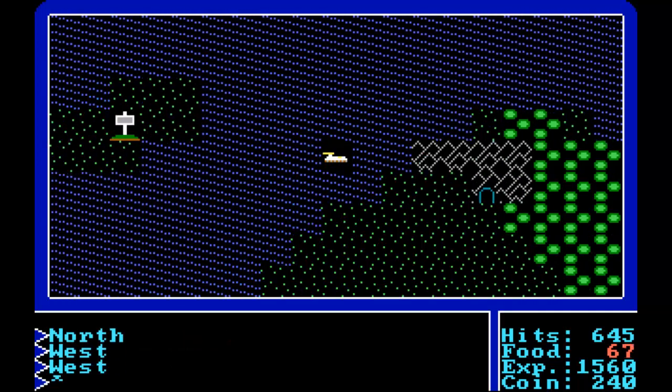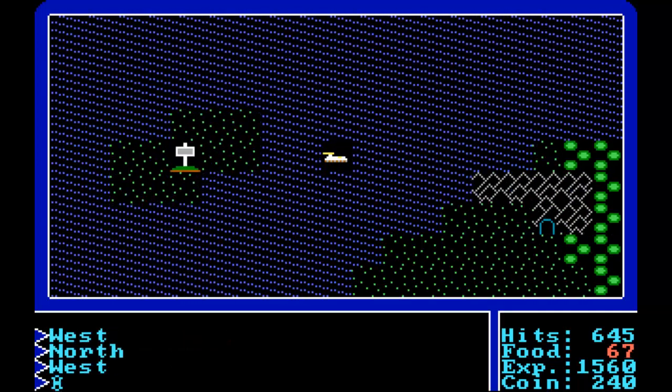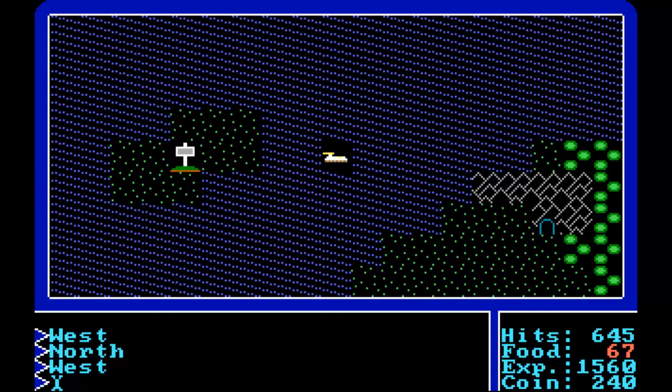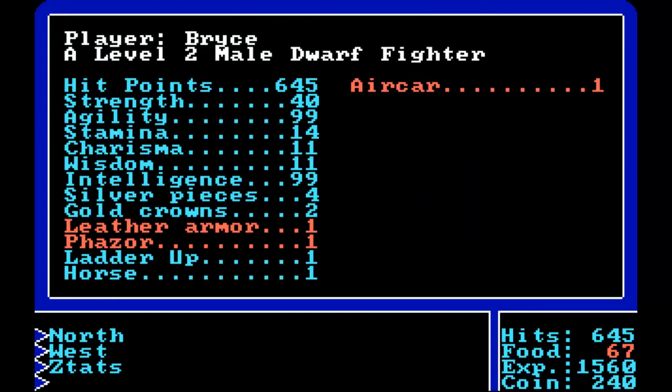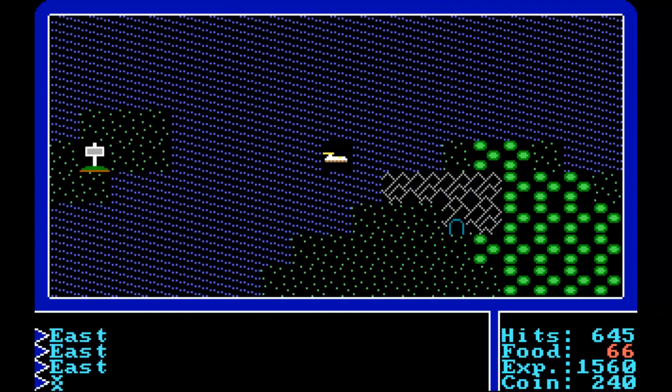Hey guys, welcome back to Ultima 1. I've been going between these two signposts and increasing my stats. So now I have 99 agility and 99 intelligence. Hopefully that's the maximum we can get for those two stats.